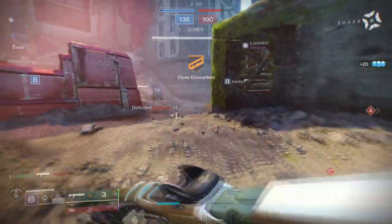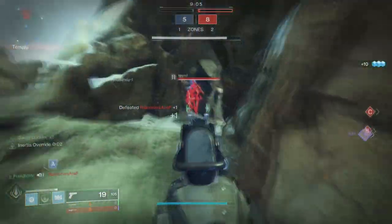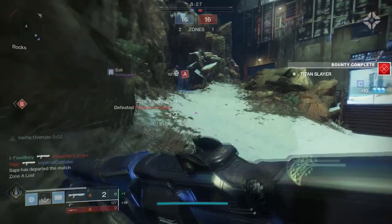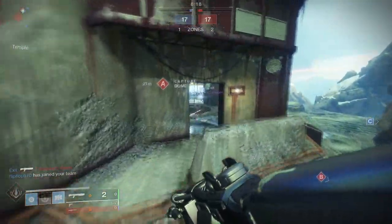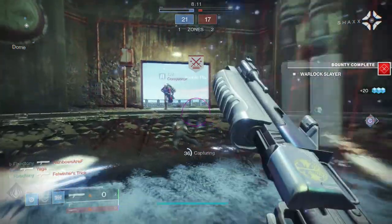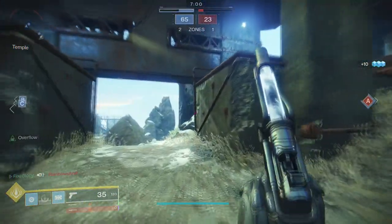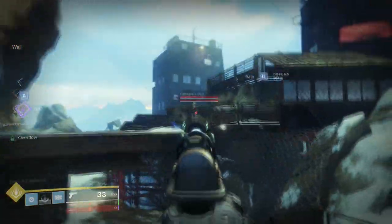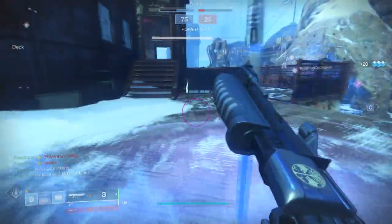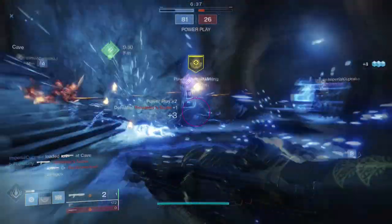On my Titan, the Antaeus Wards absolutely shit on everything right now. You're getting super energy from absorbing incoming damage, plus the invulnerability during the slide, and you can kill someone from almost eight meters. It's effortless. If you pair it with Middle Tree Arc, once you slide into ammo you get a damage buff, so your effective range could go up to nine or ten meters. I was enjoying Dune Marchers too, but Middle Tree Arc with Antaeus Wards and Felwinter's Lie was just nutty — it felt foul, it's not fair.